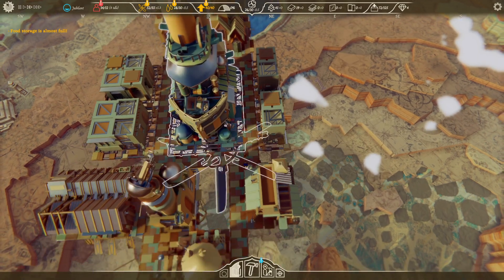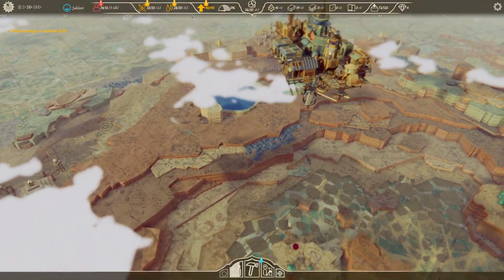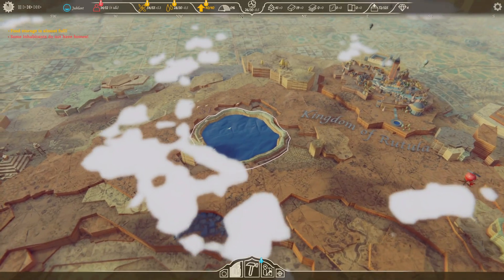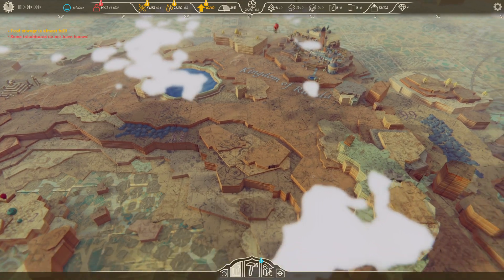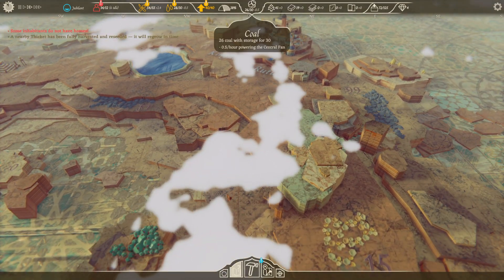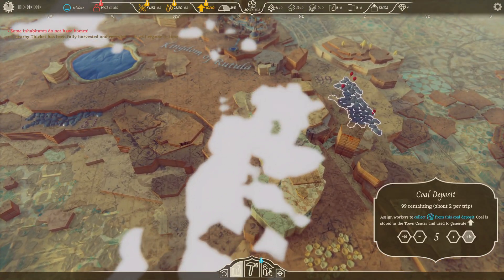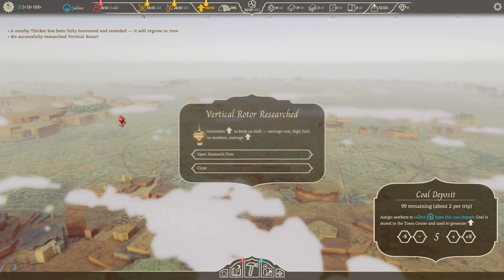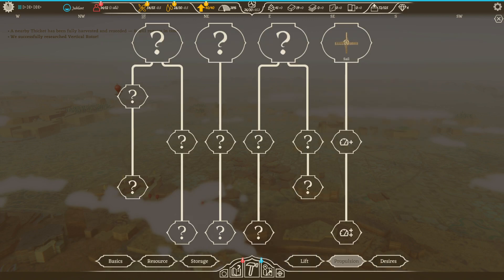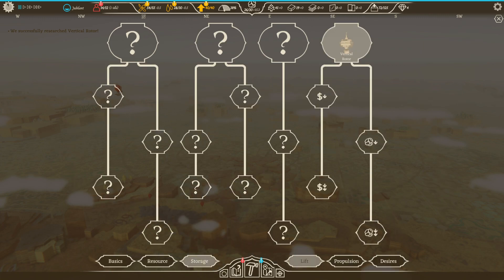Food is almost maxed out so we can start moving pretty soon. Our coal is at 26 out of 30. Thickets are empty now - let's assign people to the coal deposit we're gonna fly past. Vertical rotor has been researched - yes, lovely, absolutely splendid, glorious.